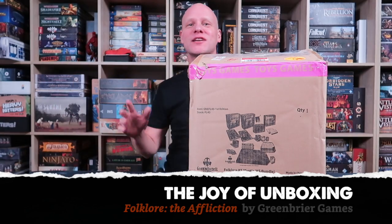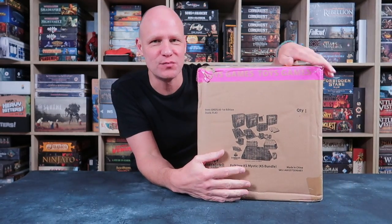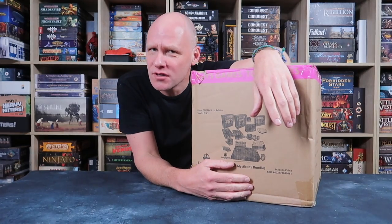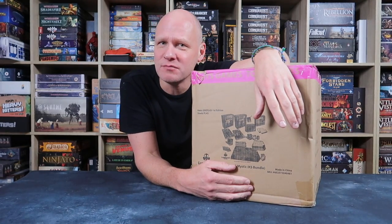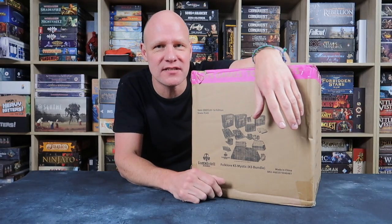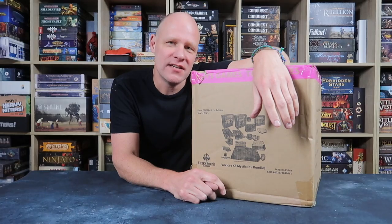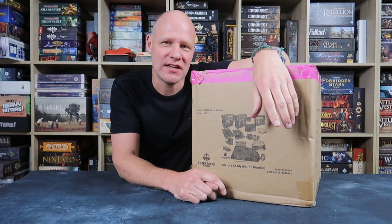Greetings fellow members of the Esoteric Order of Gamers. Look at this big box — it's very exciting. It's a joy of unboxing today, and we're going to unbox everything inside this large cardboard box. What's inside, I hear you ask? Well, it's Folklore: The Affliction by Greenbrier Games. And this is the Mystic Pledge, which is the largest pledge you could get in their recent second edition Kickstarter campaign for this game.